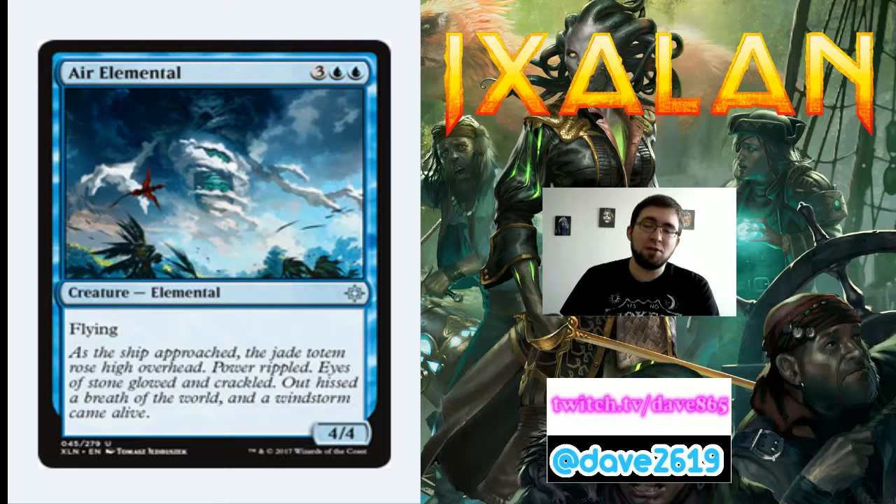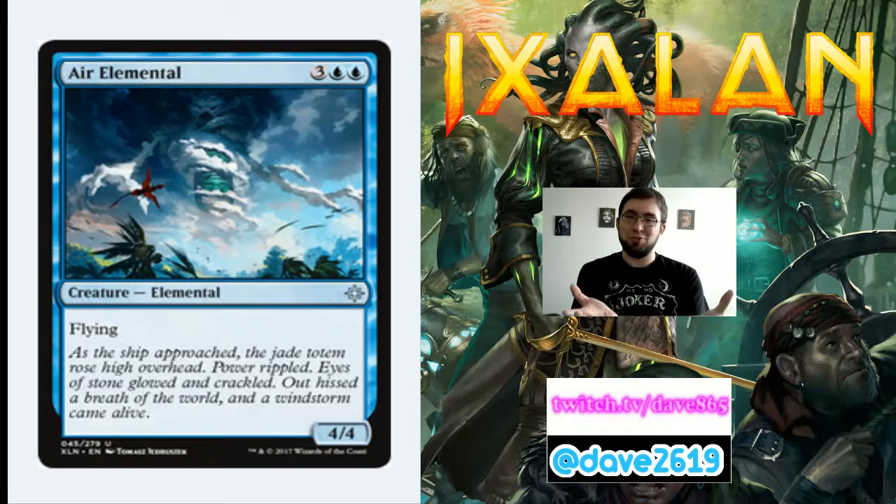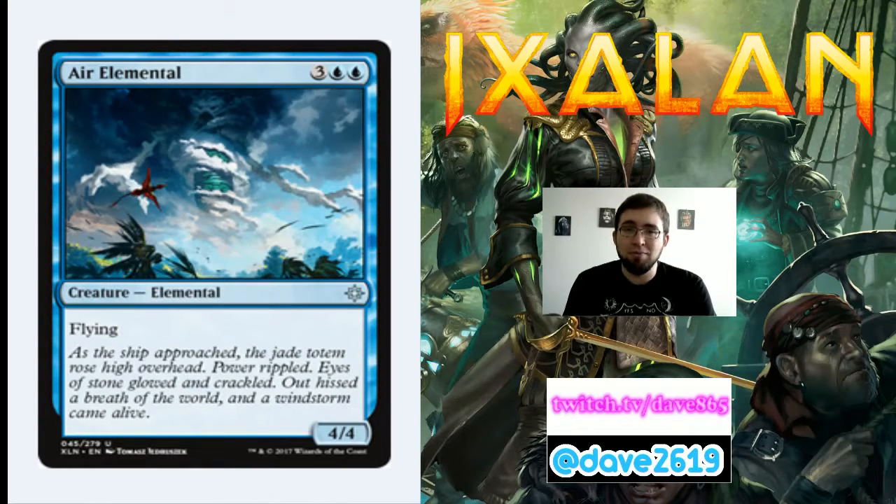Our first blue card of Ixalan is Air Elemental — a reprint from multiple sets, 3 generic and 2 blue for an uncommon 4/4 creature with flying. Evasion is good. A 4/4 flyer is going to jump over your opponent's lines most of the time. Flying is always good because the ground gets gummed up in limited. Any flyer jumps over that, hits a couple times — that's a third of your opponent's life total. I'd gladly play a couple of these.